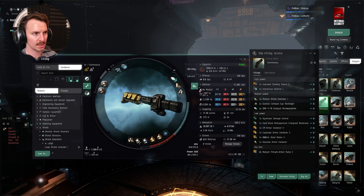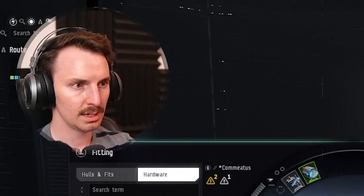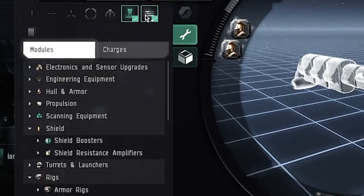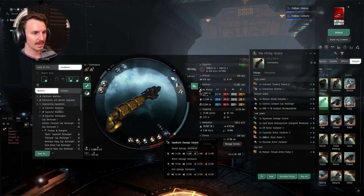A small tip: if you want to see what else you can fit in a slot, you have these filters — one shows items that can fit this hull, and the other shows items that can fit based on your remaining CPU and power. Really great if you're trying to find the right module. For example, looking at the mid slot, I can see engineer equipment — I can throw a cap recharger on there. It's not a lot, but it takes cap regen from 5.7 to 9, which is almost double.